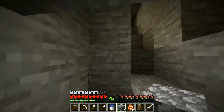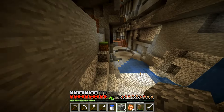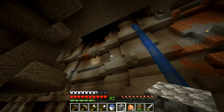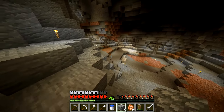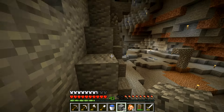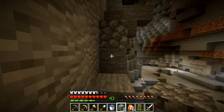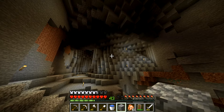A few episodes ago I showed some clips of us mining in this room, but this ravine was too dark and there was a zillion mobs in here, so I never really showed it off. We explored this ravine for the most part — there's still some resources like coal up top and surely some iron. We could come back here if we're desperate, but it's a little tough to get.